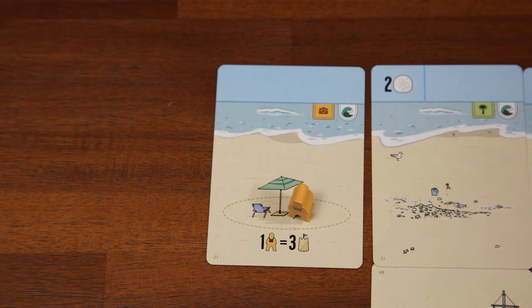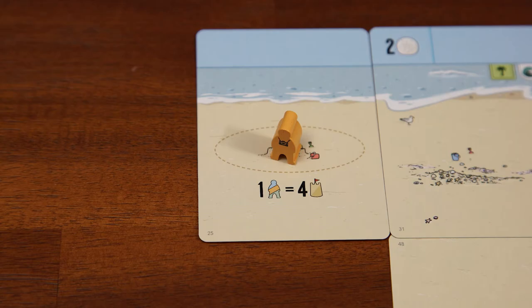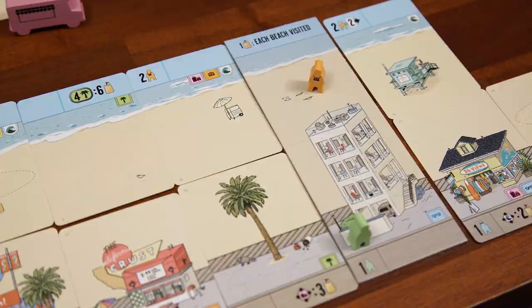For example, this one means if you have one tourist in this activity ring at the end of the game, you'll score three points. You cannot have more than one person in this ring, so you can only score those points once. You can freely move people in and out of the ring at any time as long as they remain on the same card. This card here means you can have one person of any type in here to score four points. Note that your starting feature tile, even though it's just one big tile, still technically has a top and a bottom. So to move from here to here, you would need three movement like this.